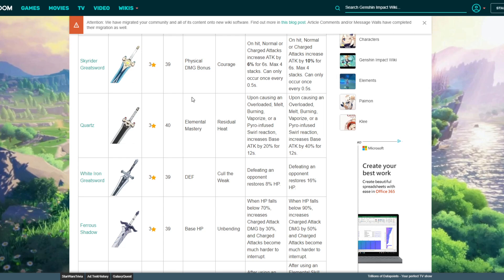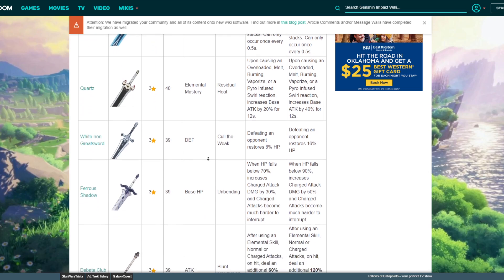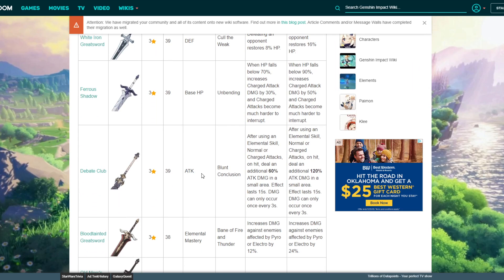I know a lot of people don't like physical damage builds, but White Iron Greatsword is decent for Noelle since it gives you HP back. Outside of that I don't really see anyone using it — I don't like running defense on other characters.